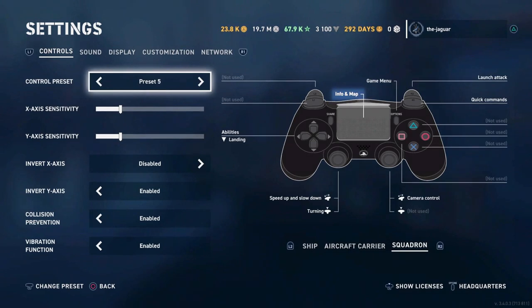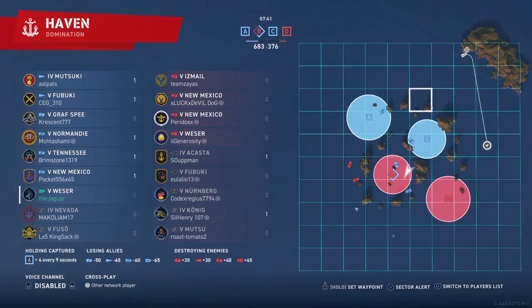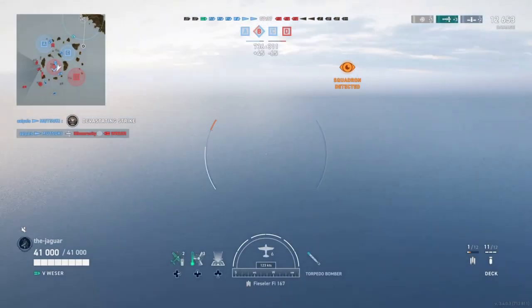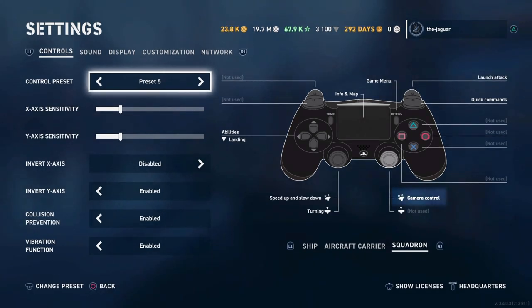Hitting the info and map button while flying lets you view the overview map and set the autopilot for the aircraft carrier — the same as normal ship control — without having to be on the carrier itself. The right joystick adjusts camera control for a good panning view as you fly to your targets. None of the square, triangle, circle, or X buttons are used. The R2 button launches an attack; once positioned, hit R2 to initiate the attack run, then hit R2 again to release the bombs.